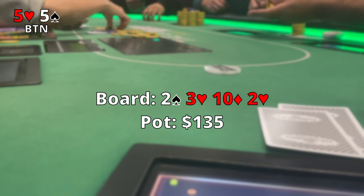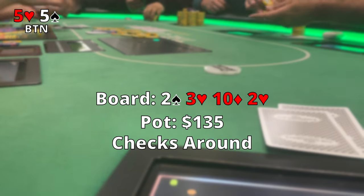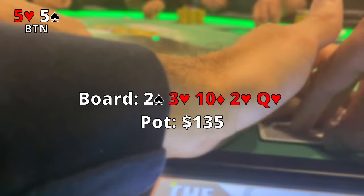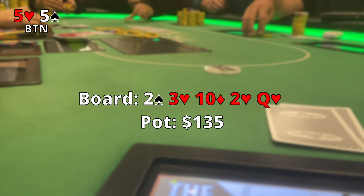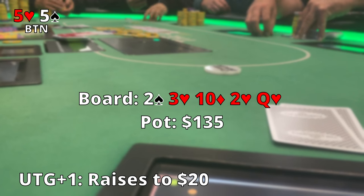The turn comes out two of hearts — I believe this checks around and I think we're in a decent spot, a little scared of that ten. Then I make a questionable decision on the river. The Queen of Hearts comes out and I'm definitely spooked. The guy only bets $20, under the gun plus two folds, and I also fold. After watching this back, for just $20 I definitely should have called — I had pretty good pot odds.